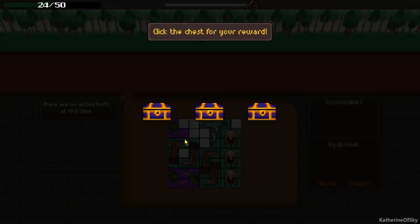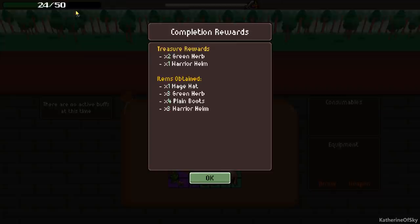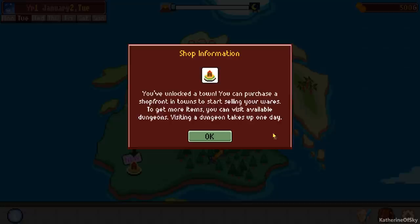Let's click on a chest — these are random things at the end of killing the boss. This is our HP up here, and if you die you don't get any stuff. Here's what we got. The treasure rewards were these things and we obtained all of these things. You've unlocked a town — you can purchase a shop front in towns to start selling your wares. To get more items you can visit available dungeons.